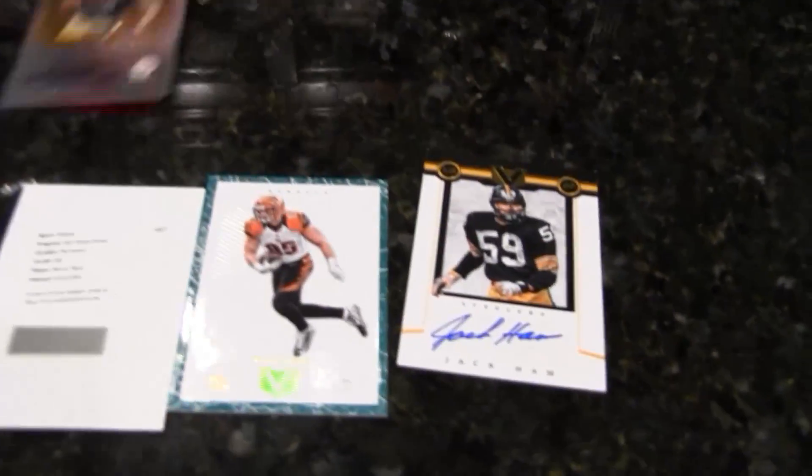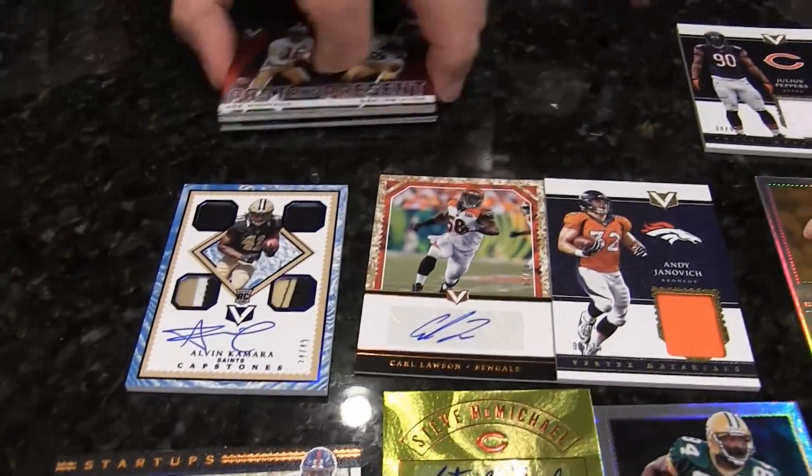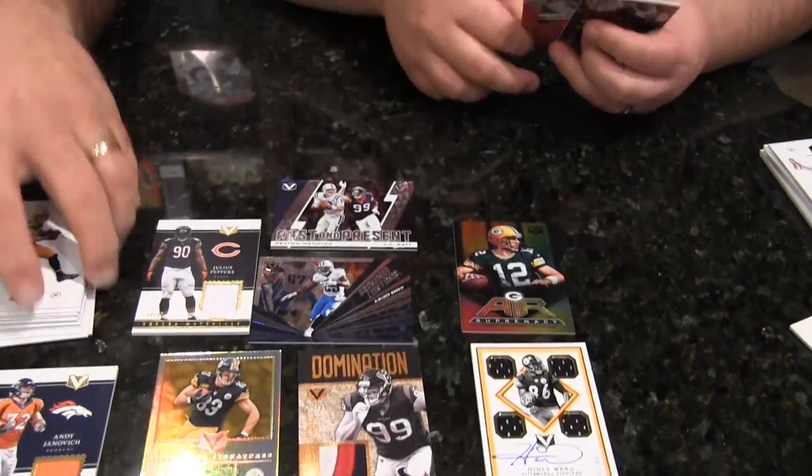I would have traded all that for that Sterling Sharp. I think we hit some home runs here — we did good. The Kamara looks like probably the big hit out of the box. Inserts are nice, they've got such a good feel and thickness to them — I think they would grade well. Put Joe Montana on the box, it's a good product. First year doing this — the rookie campaign of it, if you will. I got three Steelers and you can't complain about that. You got Four Horsemen in your box. All right guys, that's what we think — why don't you tell us what you think down below. I'm Eric and I'm Paul. Just keep ripping. We'll see you next time.